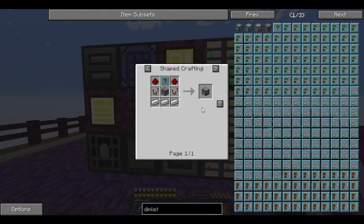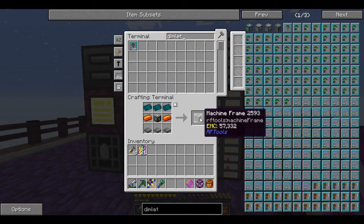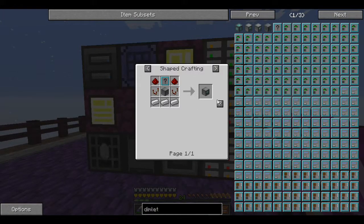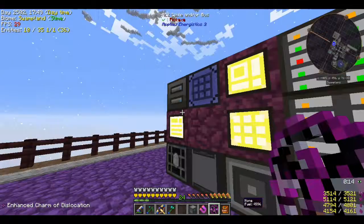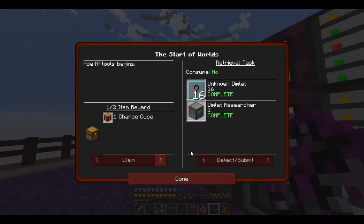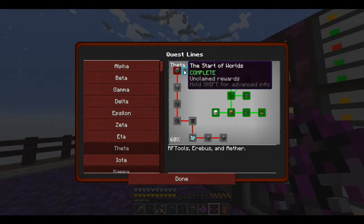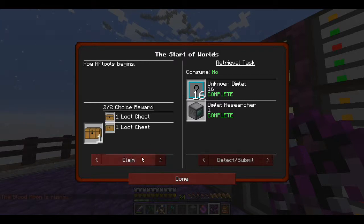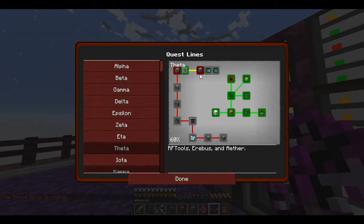One, two, three — got the Rock Wool. Now the Dimlet Researcher is done. Achievement complete! Cool.